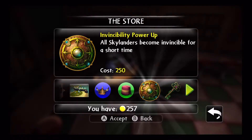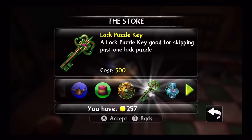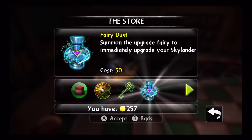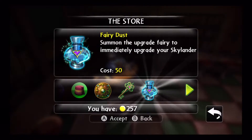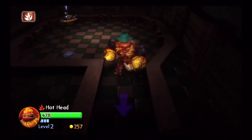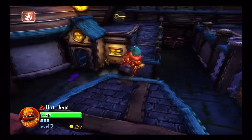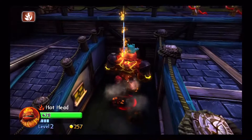All Skylanders become invincible for a short time — never use that one. There's the lock puzzle, and fairy dust allows you to upgrade right now if you want to. It's not worth it. There was a door that opened up, and if you find the door, pretty sure you'll find some legendary treasure.